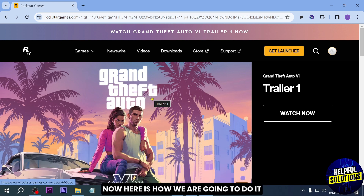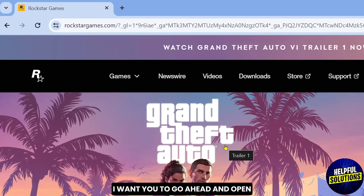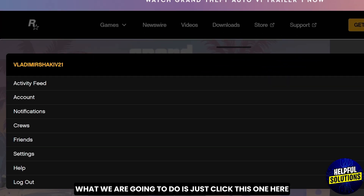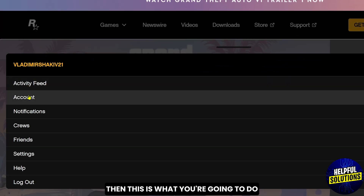Now here's how we are going to do it. First things first, I want you to go ahead and open rockstargames.com and from here what we are going to do is just click this one here, and assuming that you have already logged in, then this is what you're going to do.